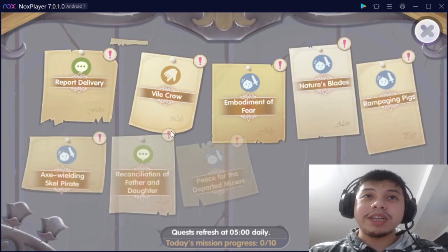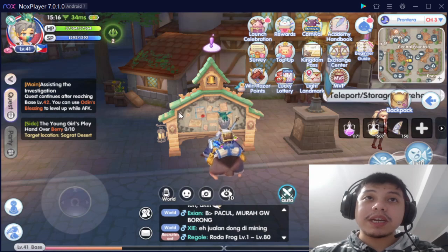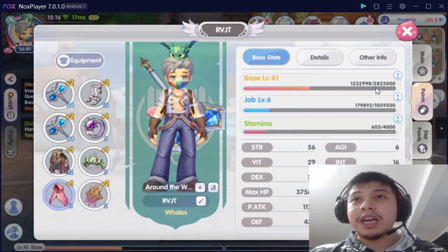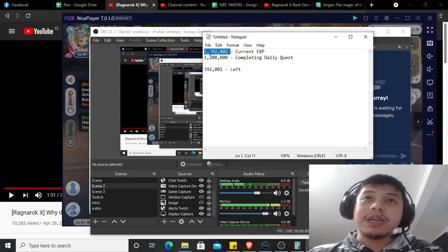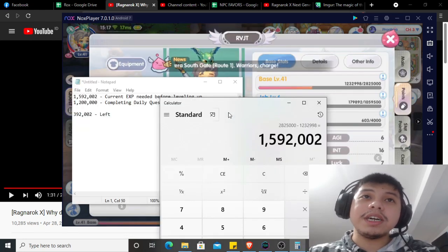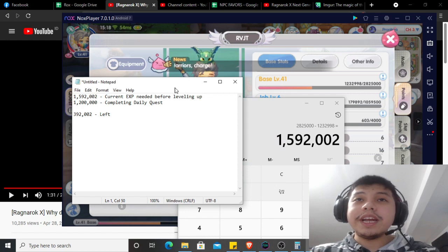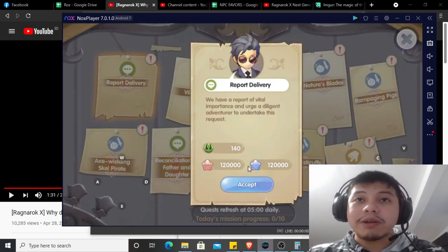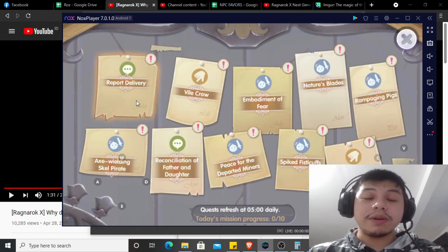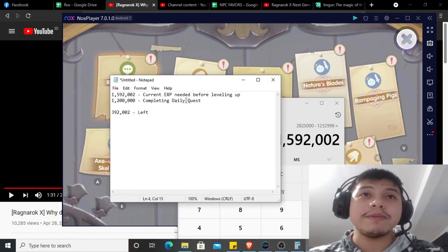You need to complete your daily quests. I already calculated my XP — right now it's 1,200,000 to 998,000. This is my current XP needed before leveling up. I need 1,592,000 before I level up. In the daily quest right now I have 120,000 for base and job, so each of these has 120,000. If you multiply it, you will get 1,200,000 for completing daily quests. This does not include the double rewards yet.